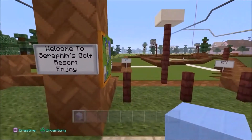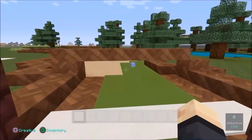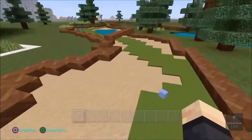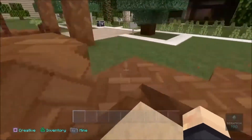We're ready to play a game of golf. Welcome to Seraphim's golf course. We're going to pick the hard one — this is 16 par, I'm pretty sure. So we've got to throw the ball less than 16 times before I get it in the hole. This is the name of the game.